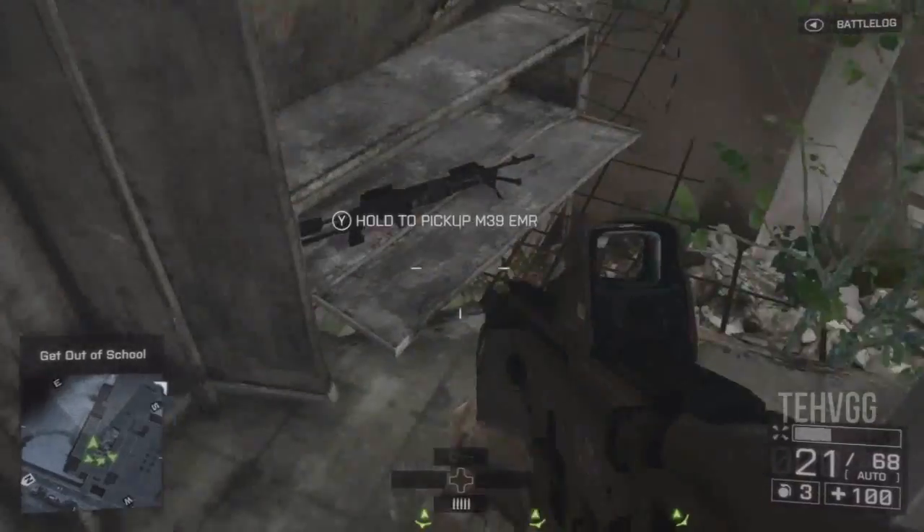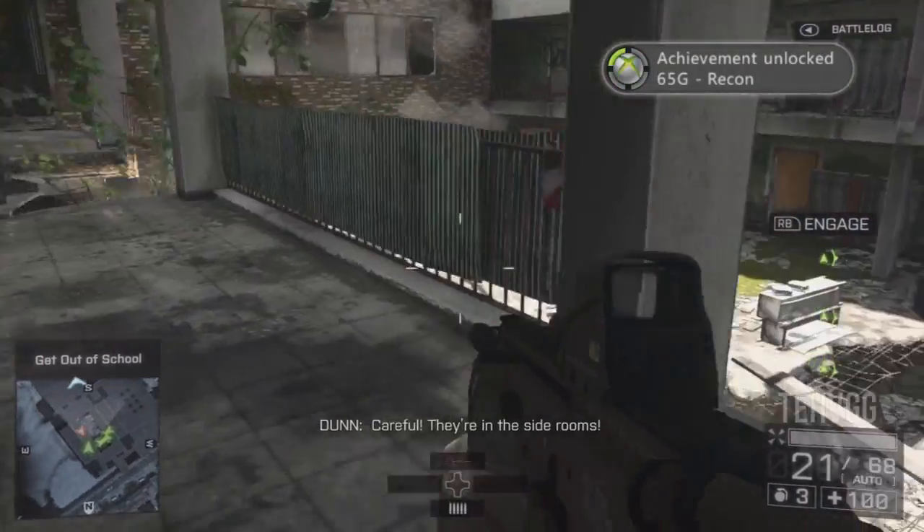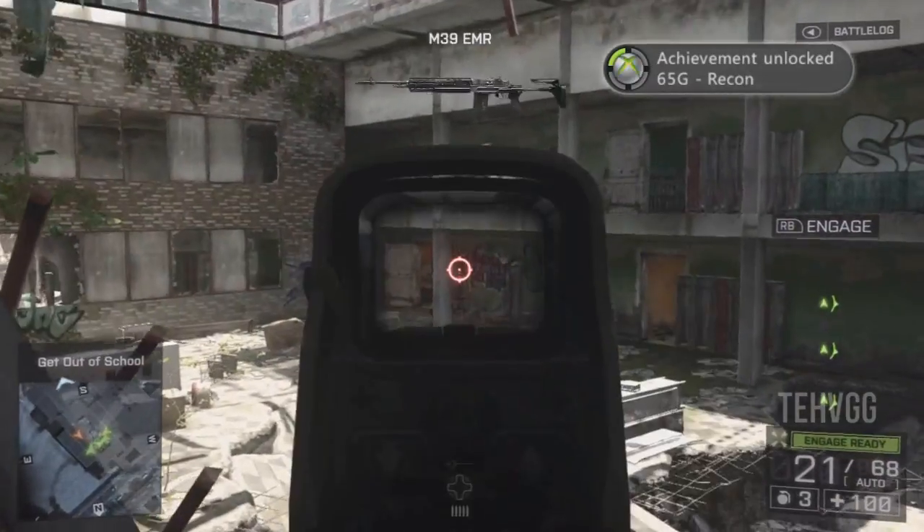As you enter this room that you have to clear out — it's the first time you learn how to engage enemies — if you drop down and immediately head up to your left you'll see the M3-9 right there.